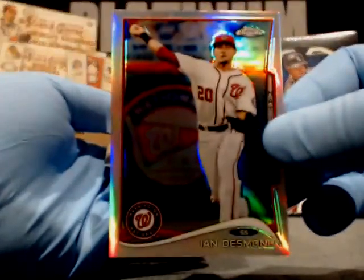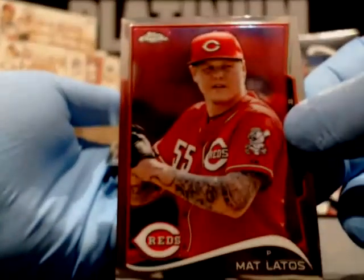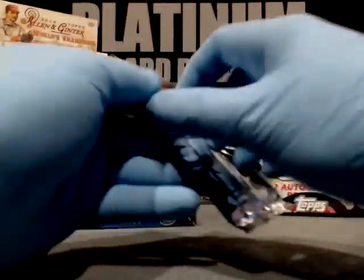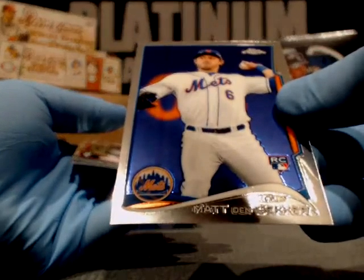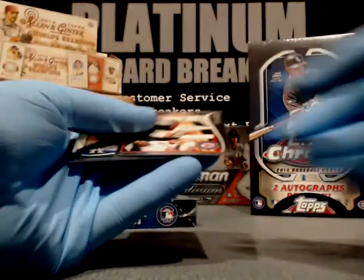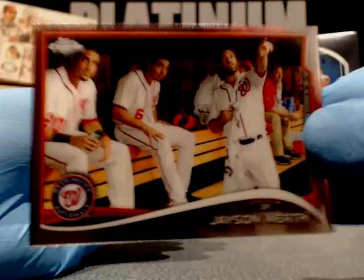Alan Craig, Cardinals. Ian Desmond, Washington Nationals. Matt Latos, Cincinnati Reds. And Andre Rienzo rookie, Chicago White Sox. I saw it say Prince Fielder so I don't know if there was a Prince Fielder we missed — I didn't remember you saying it. Matt Den Decker, New York Mets — he's actually pretty good. We have Jason Werth. I believe this is the short print or a photo variation. He's calling for a Trout auto.